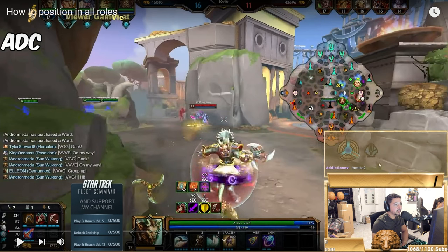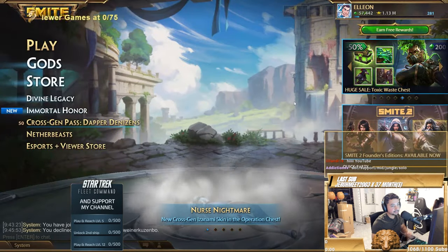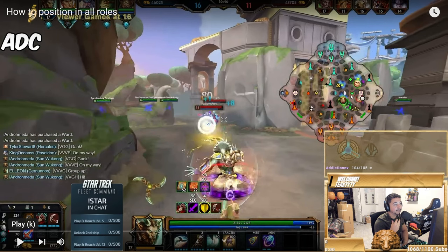We're going to start with ADC. The first thing you should look at to understand positioning is: where am I and where are they? I'm alone for about six to ten seconds — that's a pretty fair equation. If you give me an advance, you have a chance. I need to buy about six to seven seconds where I know I can't die or lose a relic.